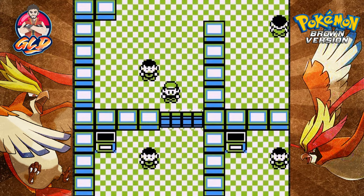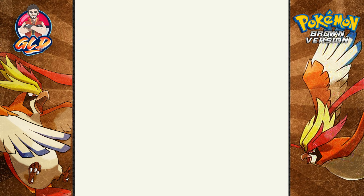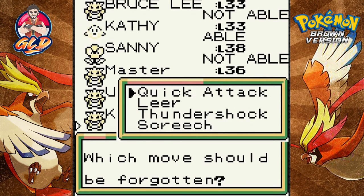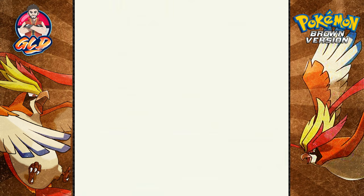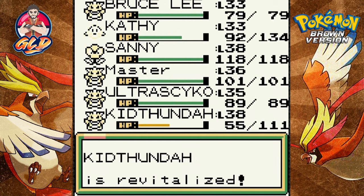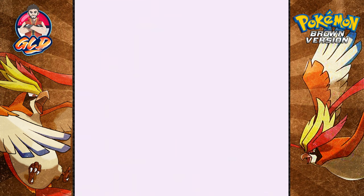We got TM25, which is Thunder — it would work perfectly for Kid Thunda since thundershock isn't to my liking. Let's take away Leer for this situation. Let's use a revive and we need to stock up on super potions too. Kid Thunda, you're making your debut — why are you messing it up?